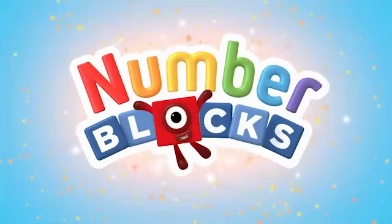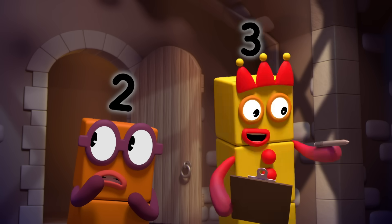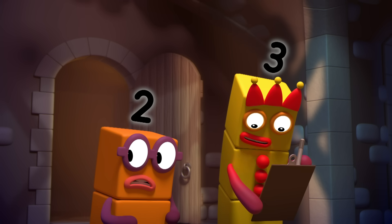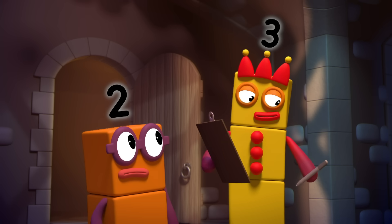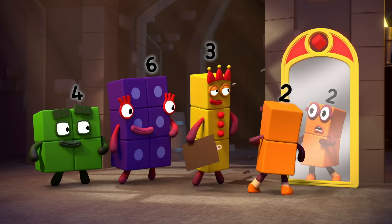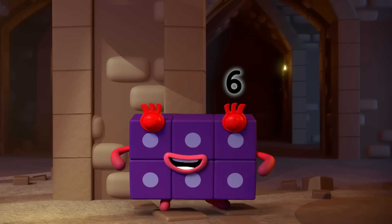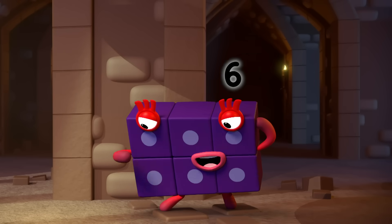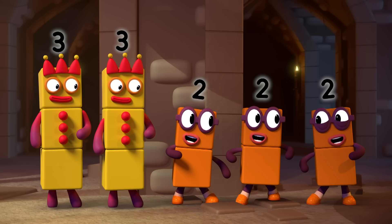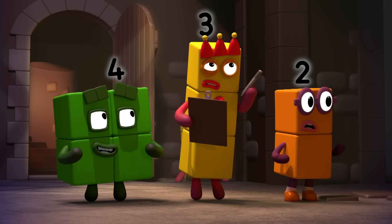You can count on us. All right then, we've got two, three, four, then six. Oh no — we're missing five. How many lots of who is five? Hmm, let's try... Three lots, please. Three lots of two is six. Number six is on the floor. Wait, have I said that before? Two lots of three, three lots of two. I was hoping for a five.